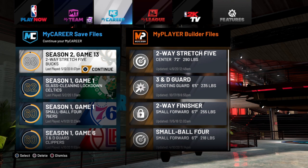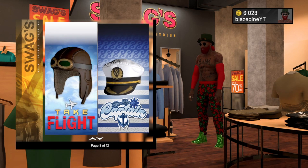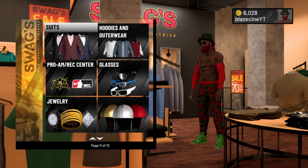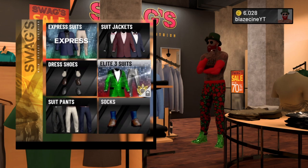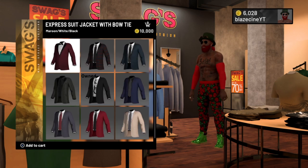The first thing you're gonna need to do is go to Swags. I'm gonna cut the video and pick up when we get there. Alright, we're at Swags. You gotta go all the way down until you get to suits. Press on Express Suits — you can't do suit jackets, you can't do dress shoes, although those come with it. You need to go to Express Suits because it only works with Express Suits. Then go to Express Jackets.